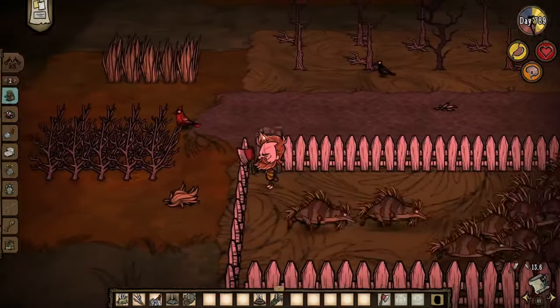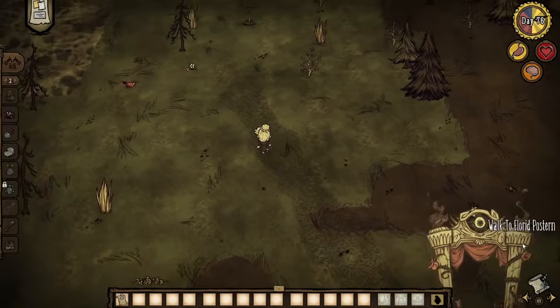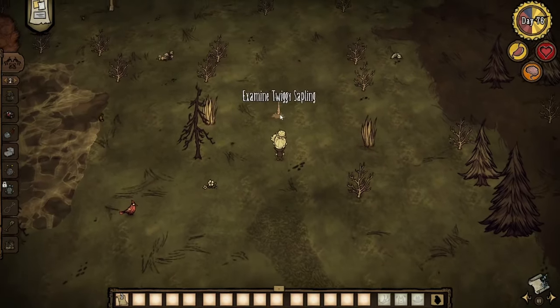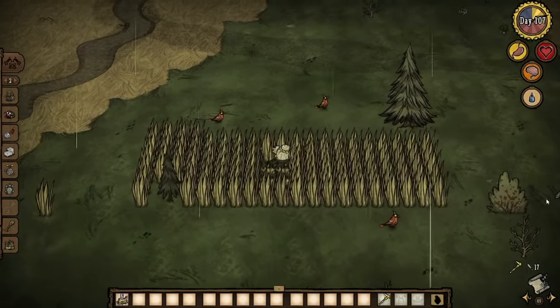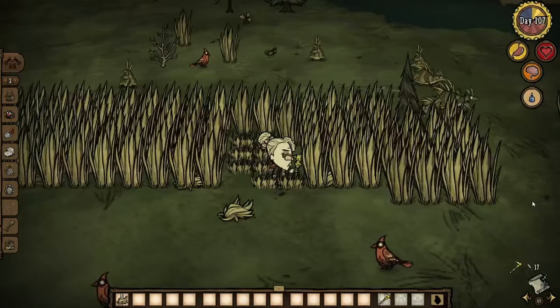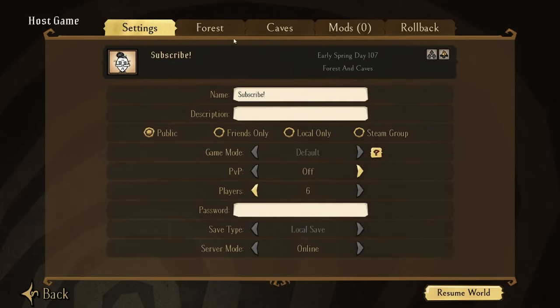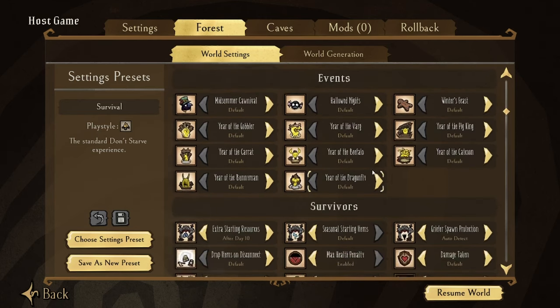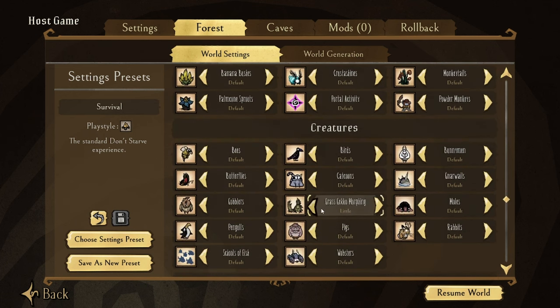No matter what version you choose, you can always get the other source of twigs and grass. If you have classic resources, you can get Twiggy Trees by just waiting around, as they can randomly spawn in the world over time. For grass tufts, you have a 1% chance of grass tufts turning into Gas Geckos when picking grass tufts that have been transplanted for at least 20-30 days, so this will not happen in winter even if you have grass tufts ready to pick. If you don't want the new resources, you can disable them by turning off Twiggy Tree regrowth and grass tuft morphing in world settings, though it won't remove already existing Twiggy Trees or Gas Geckos.